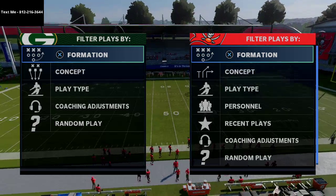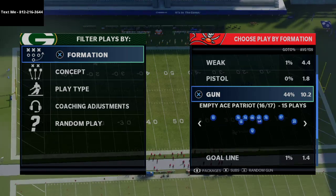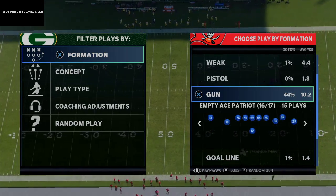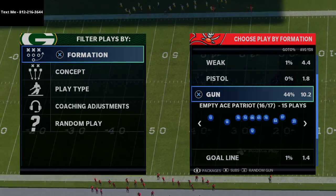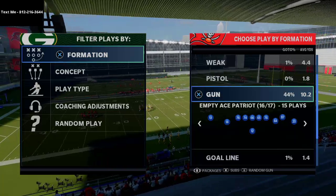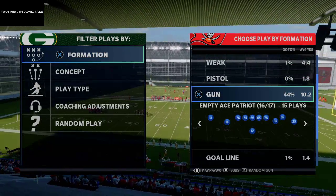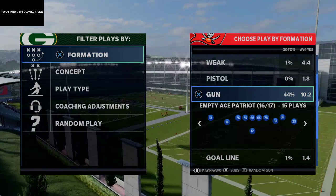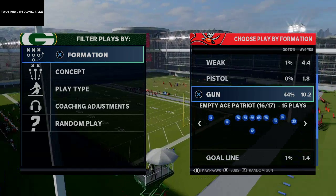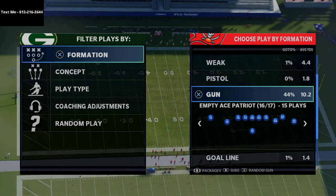Today we're going to be showing you a sneak peek play out of my comprehensive New England Patriots offensive ebook. The New England Patriots playbook has been one of the best playbooks in Madden since back in Madden 2011, and it is still one of the best — if not the best — playbook in the game for both passing and running the ball.